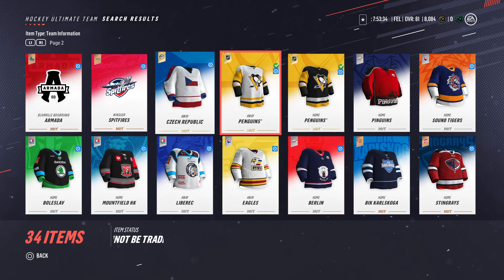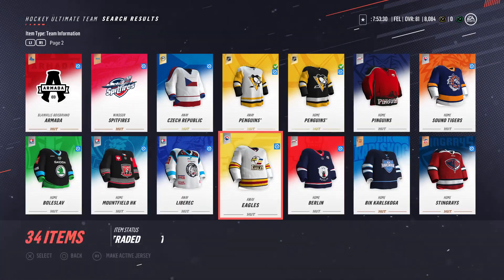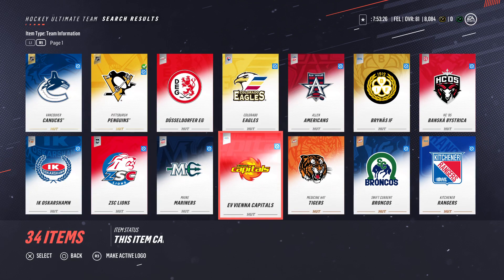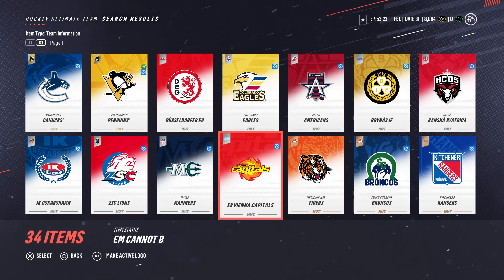That's pretty much it. You can just pick a jersey, make it active, whatever. You can choose a logo, make it active. That's pretty much it. Quick, short video, to the point — hope you liked it.